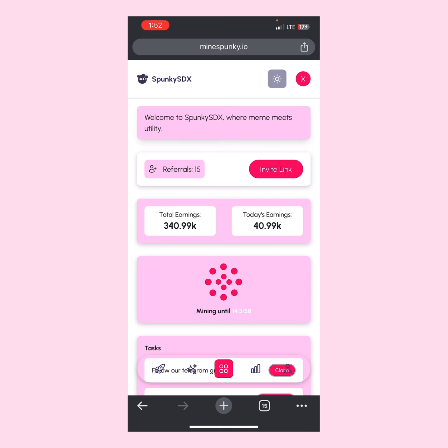A few hours ago I started farming, and if you check my total earnings you'll see that I have about 340,000 points. If you look at my today's earnings, I have about 40,000 points. To get started, I'm going to drop a link in the comment section and in the description of this video so you can use it to sign up.